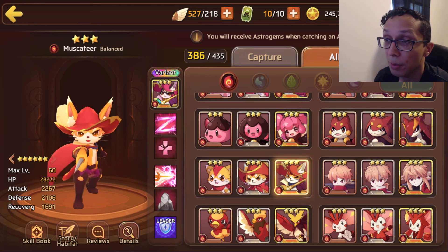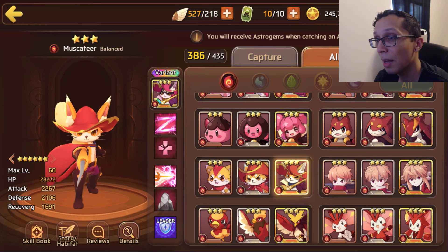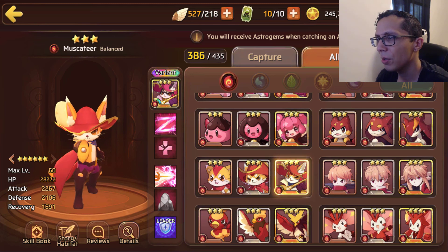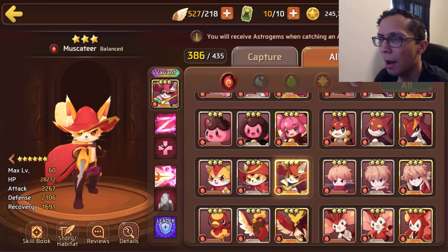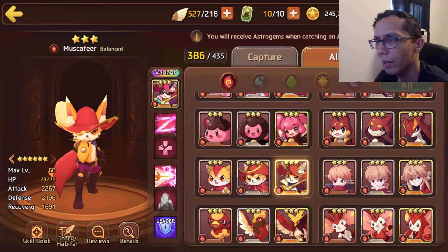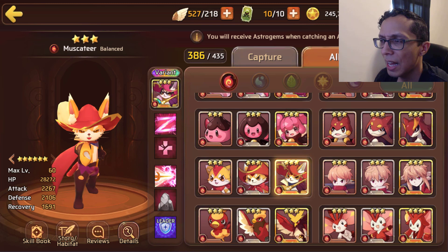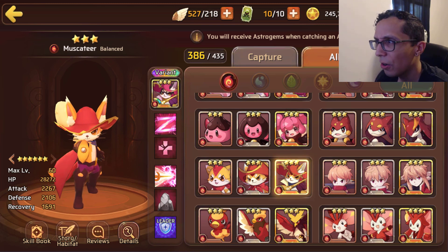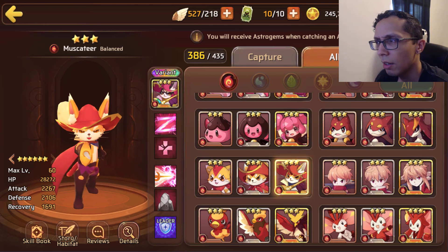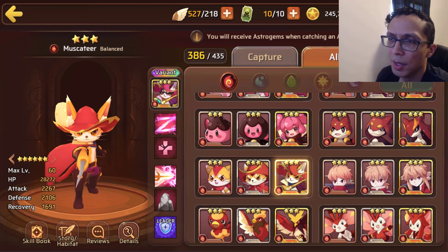Petrification doesn't really bring anything to the table. It's like punishing the enemy with a high single-target multiplier but also possibly petrifying them so no one else can damage them — it doesn't synergize. I recall that RGB Getito didn't really exist back in the day; I think there was only Dark at some point, but I could be wrong.